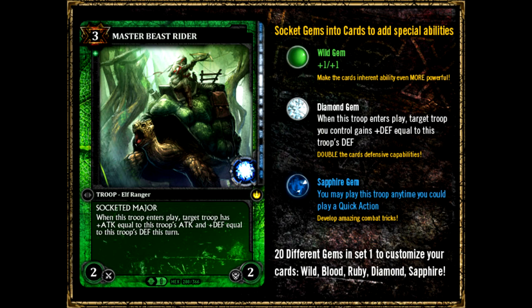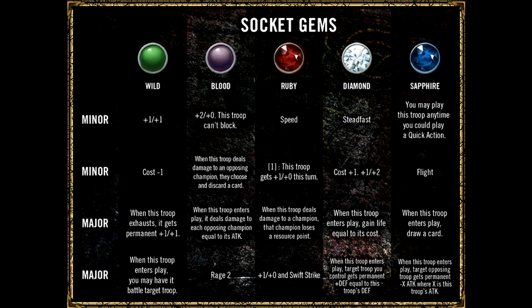Let's go over these wild gemstones. You have the minor wild gem that gives plus 1 plus 1. This is an excellent little gem to give your troop a boost in power. This can help you equalize the power of your troops with its cost. There's also a minus cost option. As described on the official website, reducing the cost of the troops gives a bit more flexibility with the deck's resource curve, or simply allows you to get a card out faster.